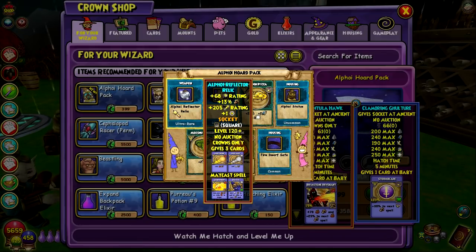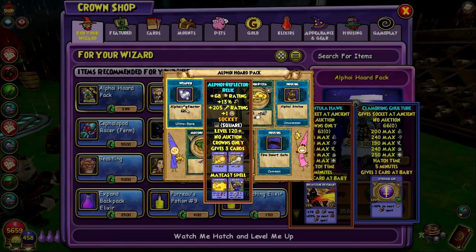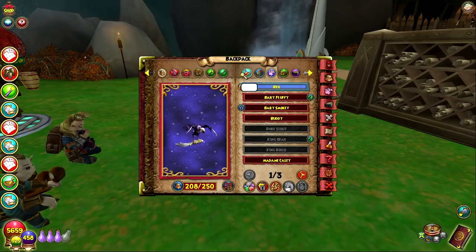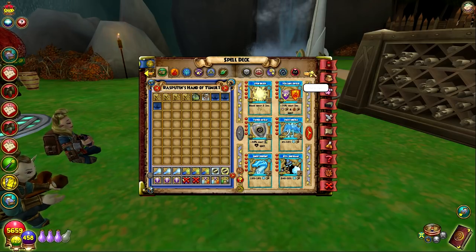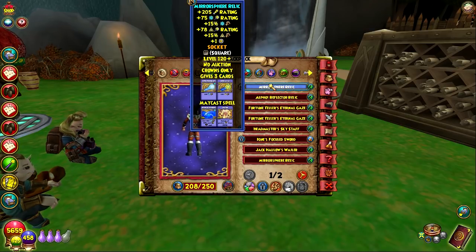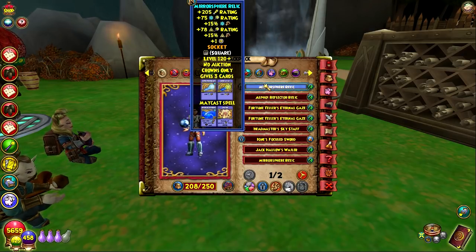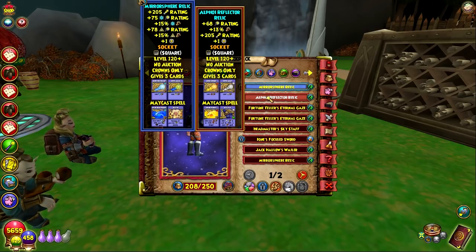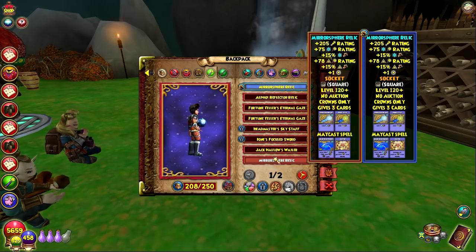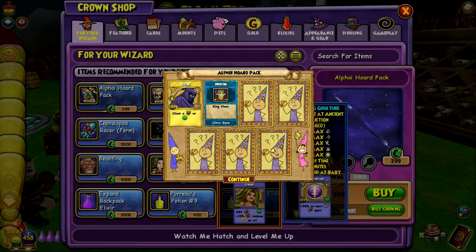There's a universal wand — wait, this is universal but it gives fire and death stats. Why would anyone use that? But it has Maycast Bad Juju and Maycast Grand Phoenix — that's interesting, I like that. Did the other one have a Maycast too? Let's see — it did, I didn't even see this. It has Maycast, and those are Maycasts not actual spells. Green-blue phoenix, Maycast Shatter — that's actually not bad. But why does this one have ice and myth stats and this one has fire and death, but there's no fire and death stats?